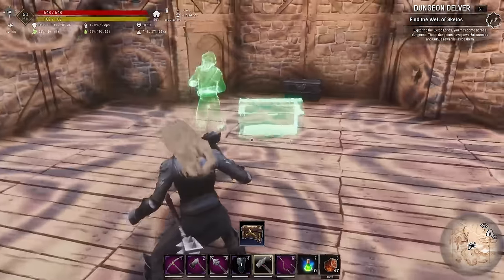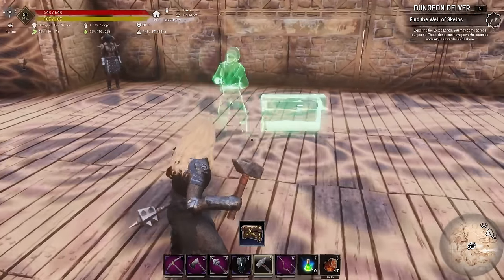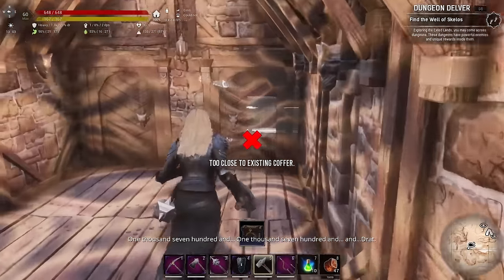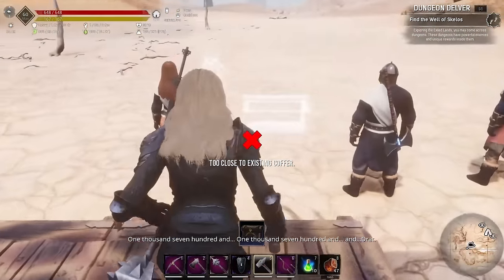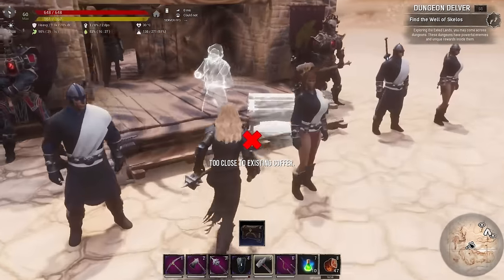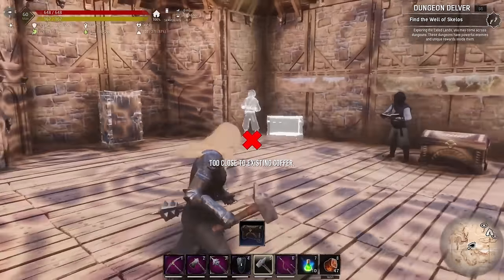There we go. You can see this swirly pattern - that dictates your area of effect for placing treasure down. Anywhere within that area, which is pretty large - even out here it still counts. You can see the circle around it, so it's pretty large. But you probably don't want such a huge area - you want to contain it within a room.